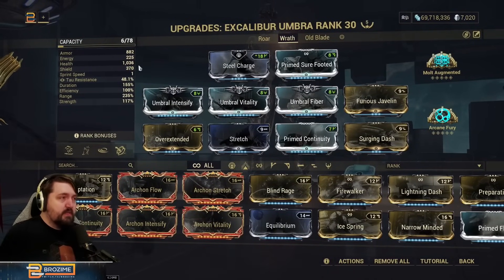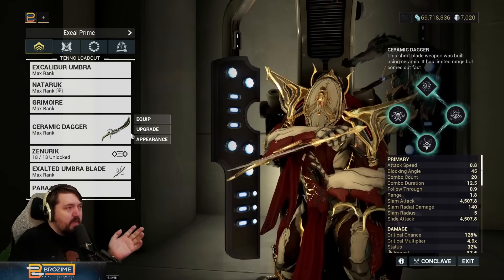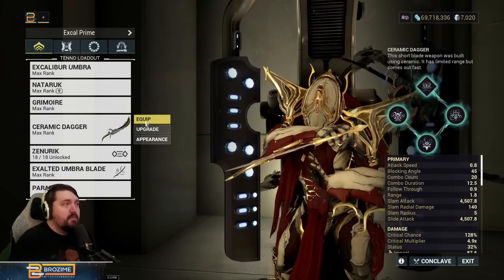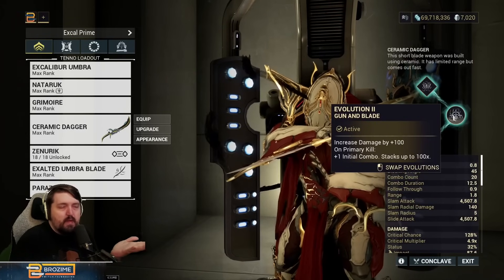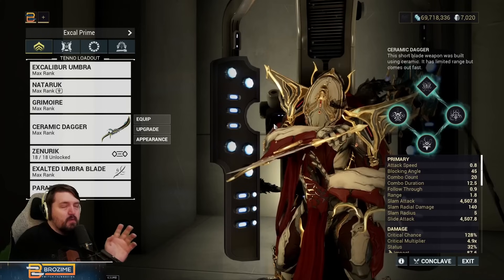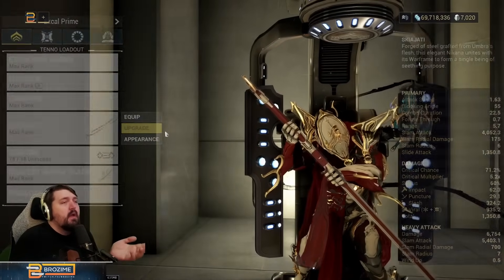This is an option if you don't have incarnons with crit for Slash Dash and just want to use something regular. The rest of the build remains the same, although you definitely can't swap out Surging Dash in this case, as you'll need a way to keep combo. The reason you can swap Surging Dash with the Ceramic Dagger is because the incarnon will have most of your combo built up already, so you can count on regular building to get you the rest of the way.